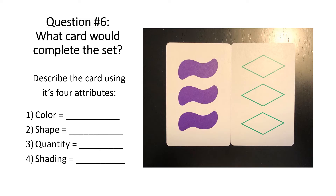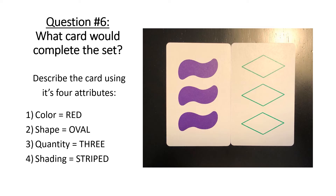Here's another example where I give you two cards and you identify the color, shape, quantity, and shading of the third card to complete the set. The color would have to be red, the shape would have to be an oval, the quantity would have to be three, and the shading would have to be striped.